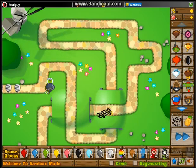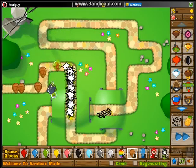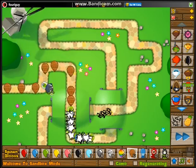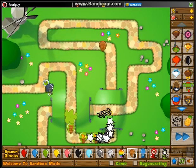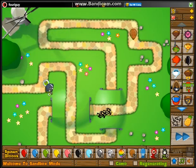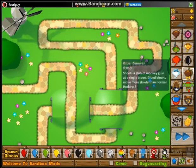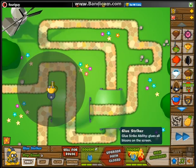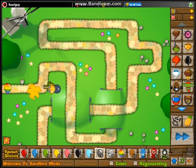Yeah, this is a really epic upgrade path. Look at that — a whole crap ton of ceramic balloons, and they die before they even go into the first tunnel. The other upgrade path is mainly for slowing them down, focusing on gluing all of them. And it comes with a glue striker ability, which glues all the guys on the screen.